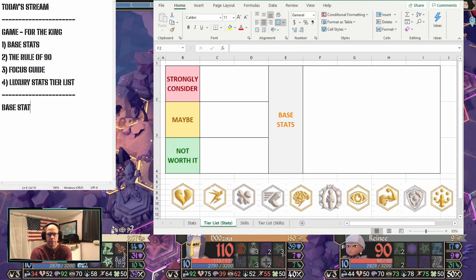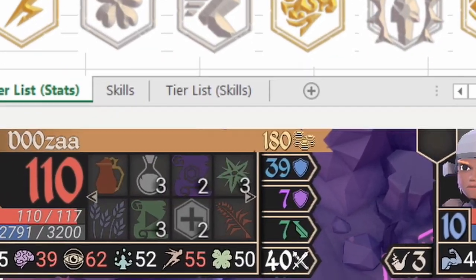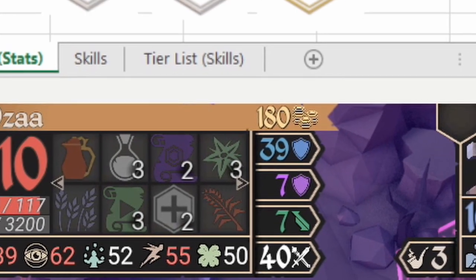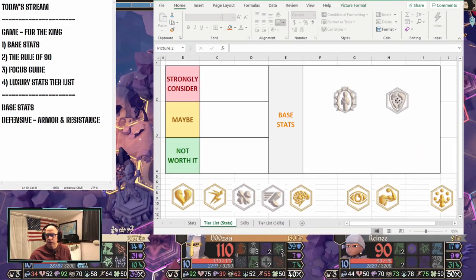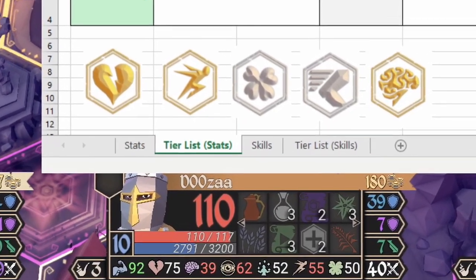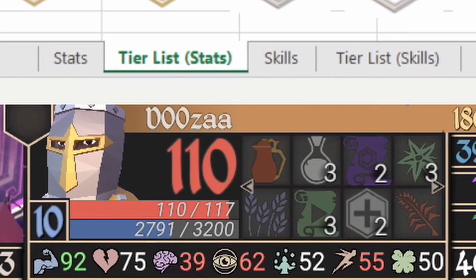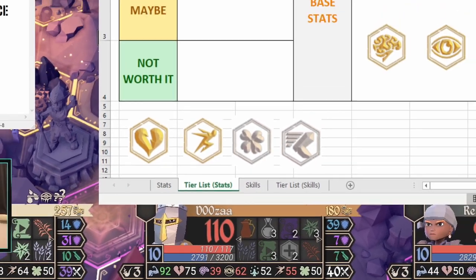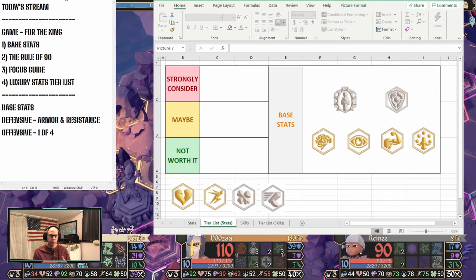Your base stats break down into two different categories. The first is defensive, which is your armor and resistance — you want to increase both throughout the game. Armor blocks physical damage and resistance blocks magical damage. The second category is offensive. Typically for each hero, you want to focus on one of your four offensive stats. You don't want to increase all four of them — it's next to impossible. Those four are intelligence, awareness, strength, and talent.